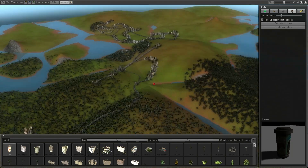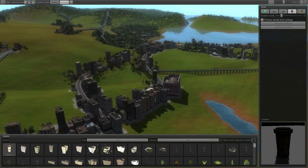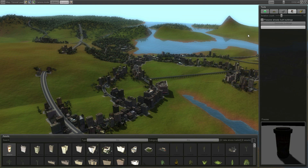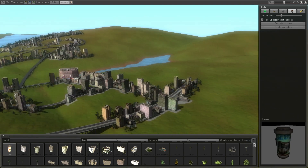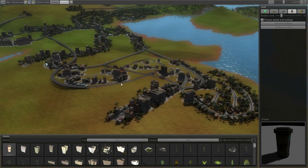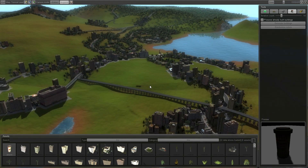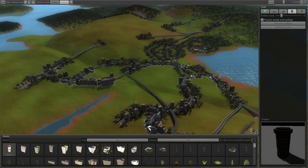First of all, you have insanely huge maps here, but with a matter of just placing some roads and using generate buildings, you can get a variety of different buildings placed randomly along the roads. And it looks quite nice. I just got to fill in the blanks or add some trees or whatever.